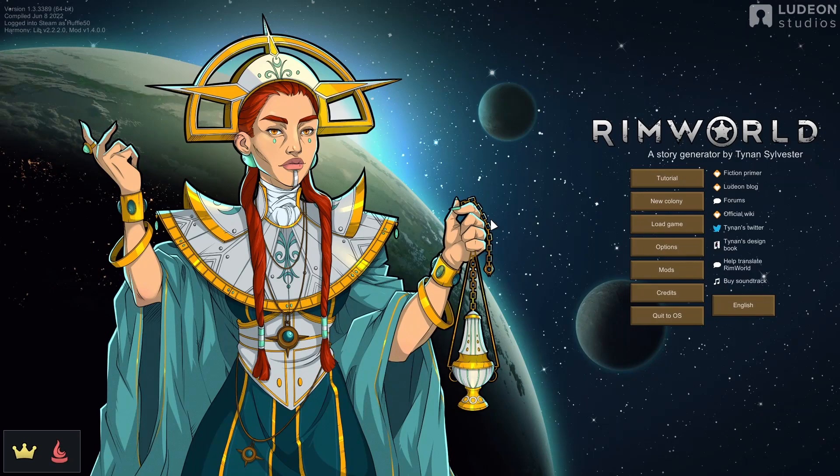Hello and welcome back to RimWorld at the start of a new series. This is going to be episode zero, and essentially what I wanted to do was go through all the mod list, all the settings, the scenario — basically all the setup — so in episode one I can jump right into the gameplay. I've tried to do this before and ended up scrapping it because it takes so long.